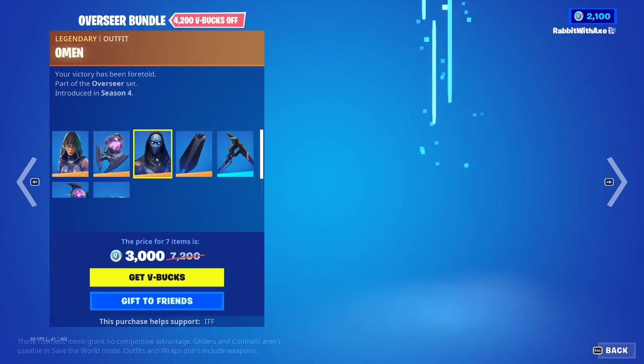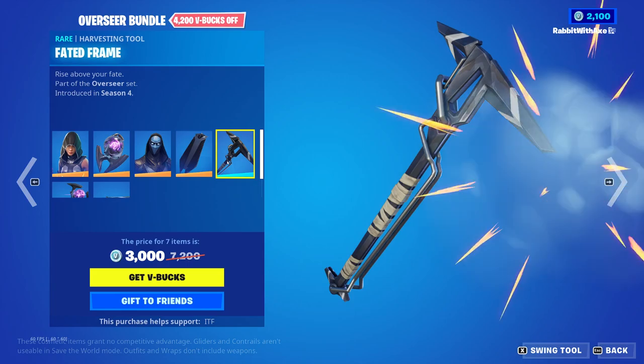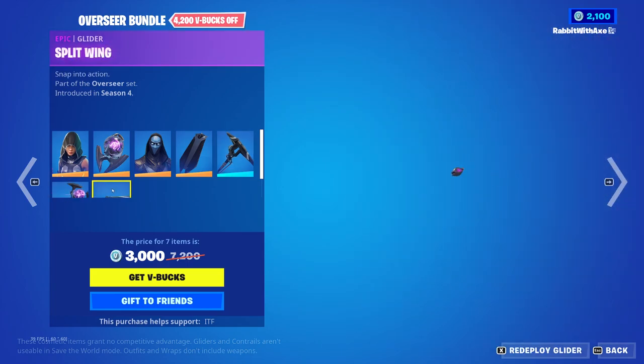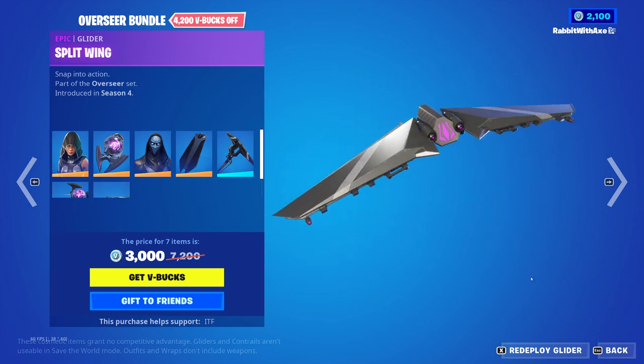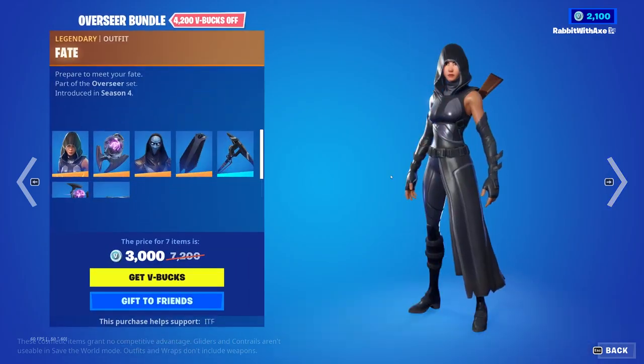Overseer bundle — Fate, Ominous Orb, Omen, Part of Shroud. We've got Fated Frame, the Oracle Axe, and the Split Wing Glider. Get those separately if you so wish.